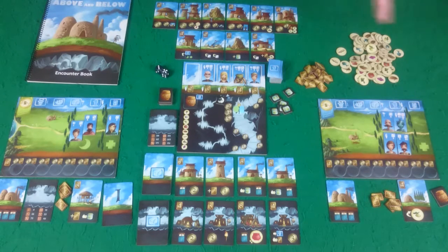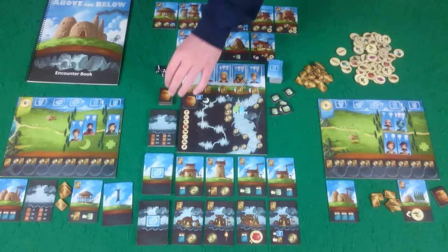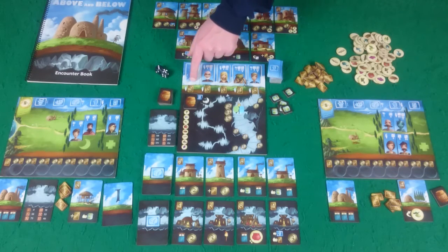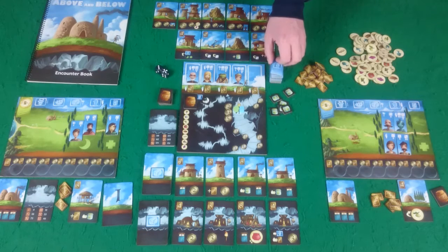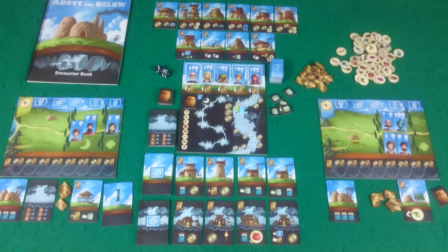This would be the end of round as both players have exhausted all of their villagers. We would then prepare for the next round: first by moving our round marker, then we would refresh our cider, then we would refresh our villagers. There's an empty space on the reputation board, so everyone currently on it slides down becoming cheaper to buy, and we then put out a new villager.